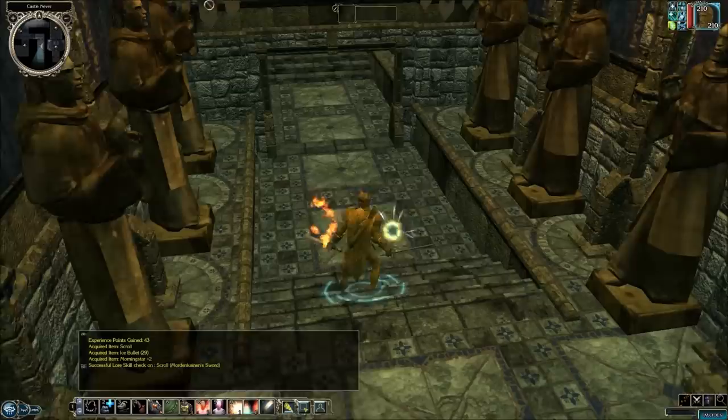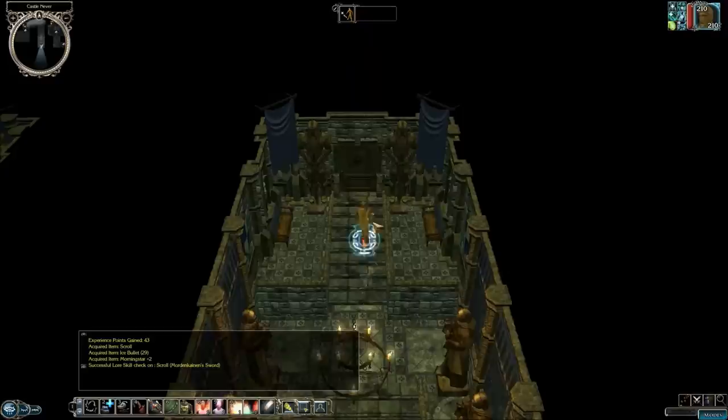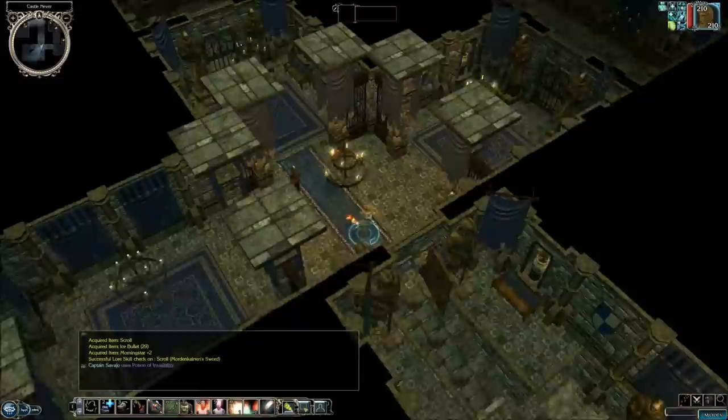So we've got a Scroll of Warcraft and Sword, and a Morningstar Plus 2, and some Ice Bullets. Now before we go into this door, we're going to want to put on Invisibility once again. The reason for that is because there are a couple vampires in here and they are actually pretty difficult.